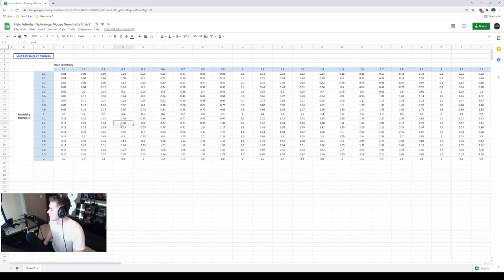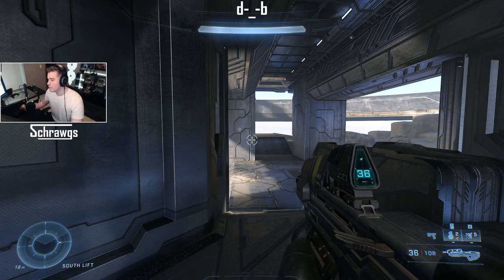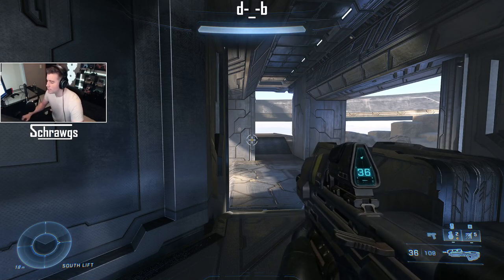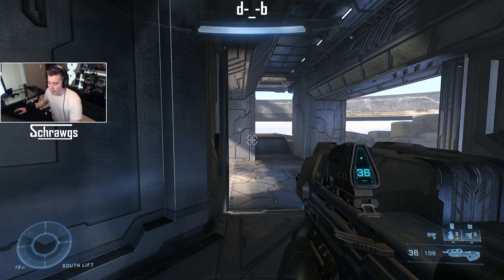Hopefully that's helpful — it saved me about 20 minutes of trying to find the right combination. Once I went from 1.84 to 1.85 on the table and saw the corresponding sensitivities, I got exactly 27 centimeters on the first try. Also, in some games the field of view affects your mouse sensitivity, but in this game it doesn't seem to. I had my field of view at 70 and jumped it to 110 and the sensitivity was the same — just FYI.